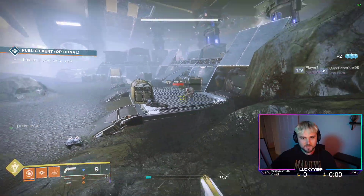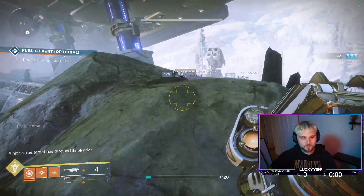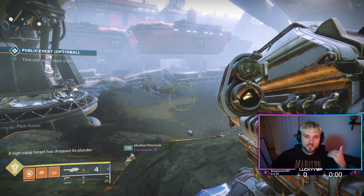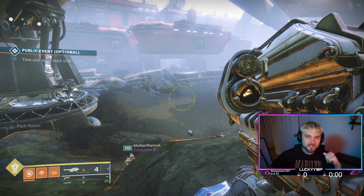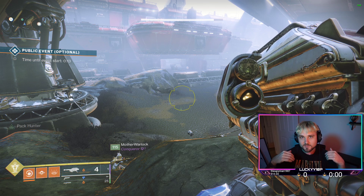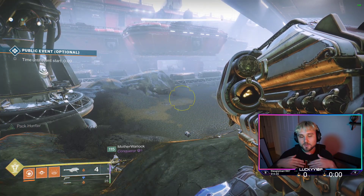Go ahead and kill one of these guys and it will overflow the weapon. Go ahead and kill this Legionary — let me shoot him. Here we go, swap to this and that will do it right there. Right now I have no ammo in the reserves, but that's how it's done. Just repeatedly injure enemies and let your teammates finish them off, and it will overflow whatever weapon you swap to.